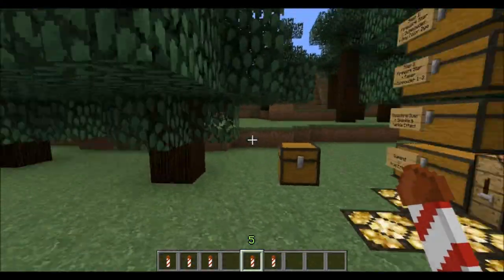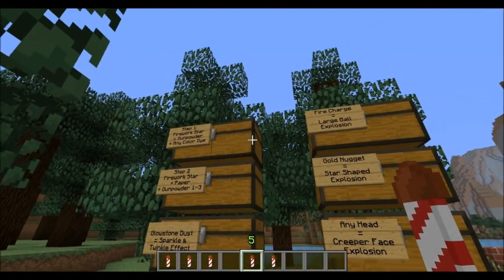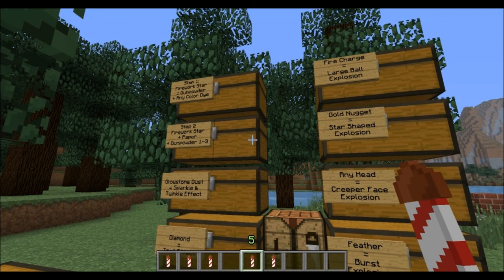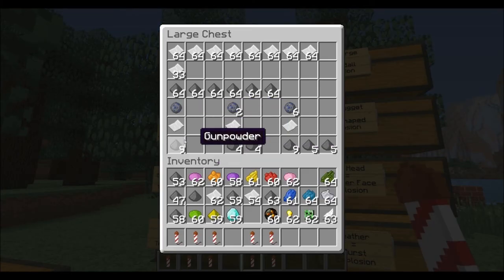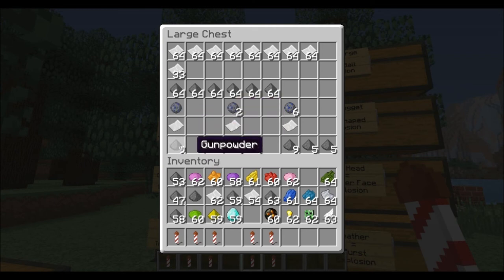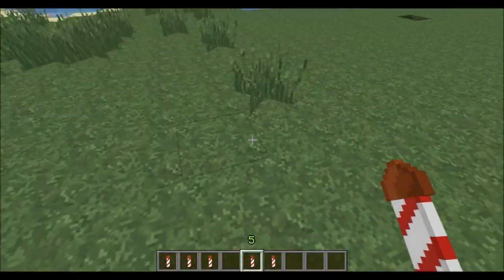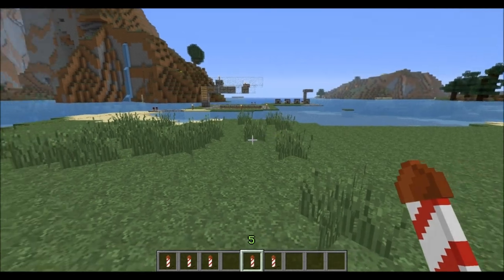To summarize: when crafting fireworks, getting the different shapes and effects all has to be done in step one. Step two is simply setting the flight duration — that's where you use the paper and gunpowder. One gunpowder for flight duration one, two for flight duration two, three for flight duration three.